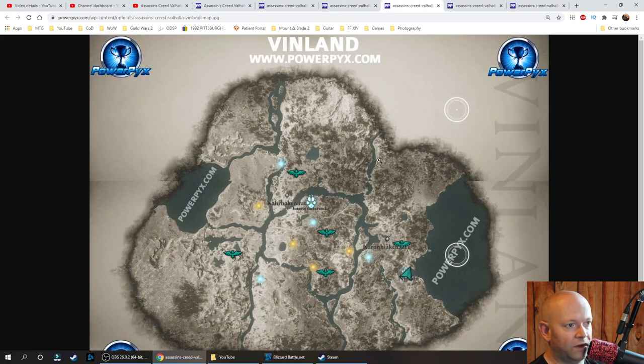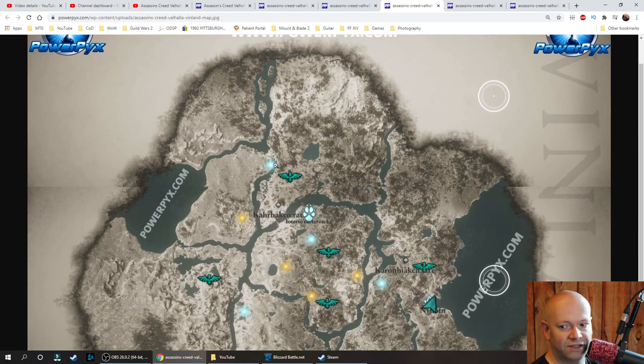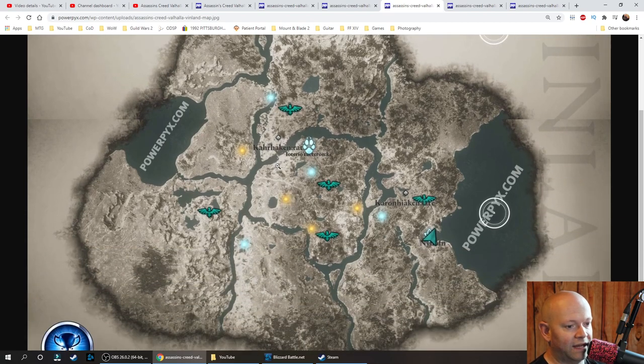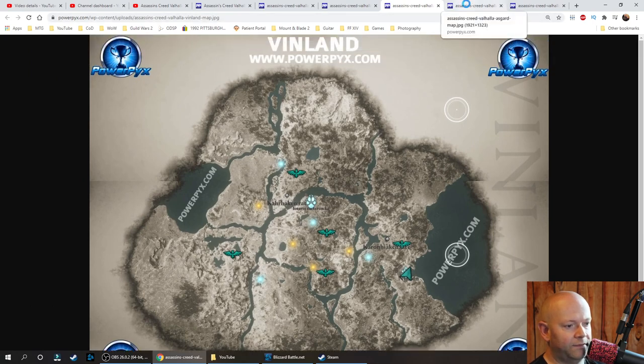We're going to move on to Vinland. I know that Norway and England are real places — I don't know if Vinland is based on a real place; I'll google it after, that's how I get educated. Again, this one doesn't appear to have a lot of water. There are ships in the game because I think I saw a ship dock on one of the maps. A lot of land — it's exciting to have five distinct areas. I love Assassin's Creed Odyssey, but it is nice to have multiple different areas.